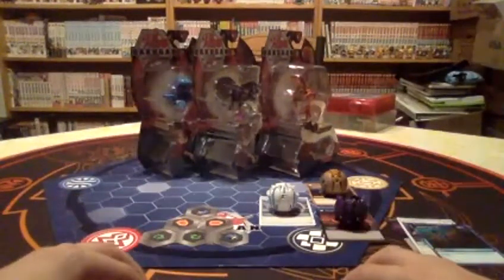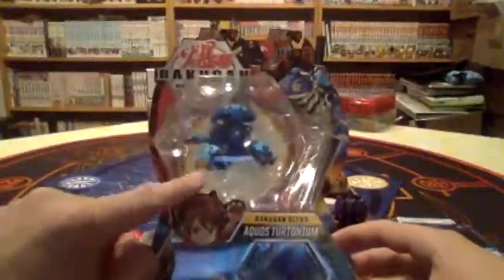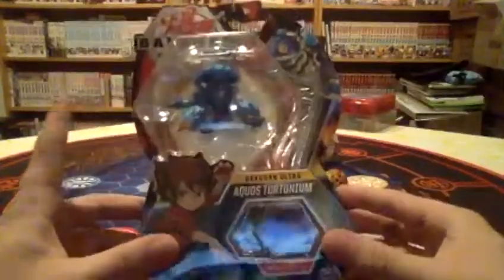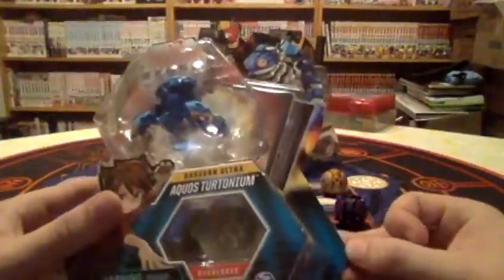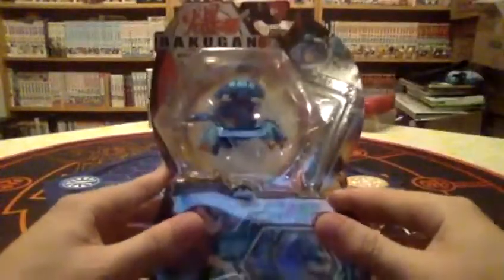Now I'm going to open Leonardo — I call him that because the Aquas Tortonium wears blue, like Leonardo in Teenage Mutant Ninja Turtles. The Darkest one is Donatello, the Pyrus one is Raphael — just because of the red — and the Ventus one is Michelangelo. Anyway I keep getting those wrong, so back to the topic at hand — the Tortonium Ultra.